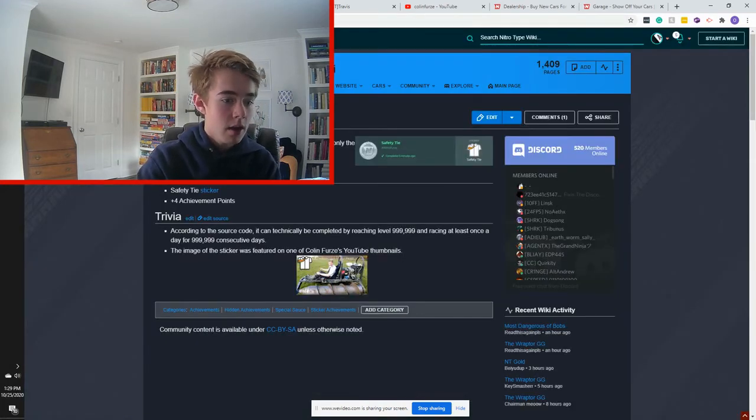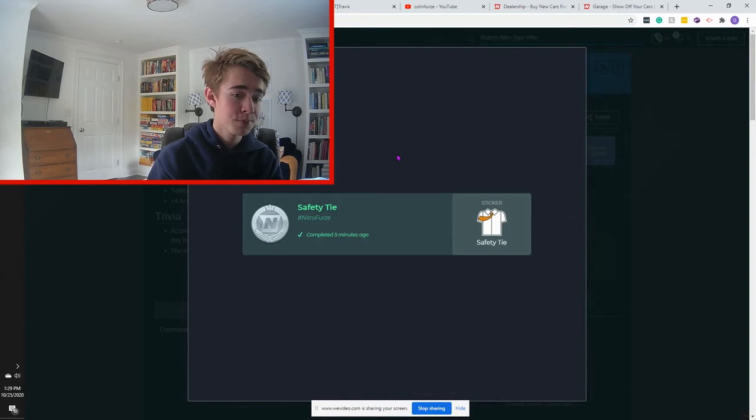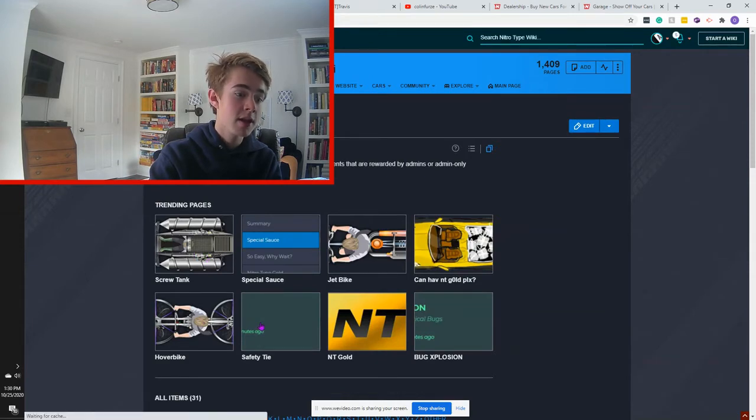So that's pretty straightforward. What does this mean in general for Nitro Type and how are we going to act upon that? Travis said that in the future we will be seeing essentially a collaboration with Nitro Type and Colin Furze, and this can be seen with the hashtag NitroFurze. If we go to the special sauce achievements and look at another car from the wiki, we see that every single achievement has hashtag NitroFurze with it.